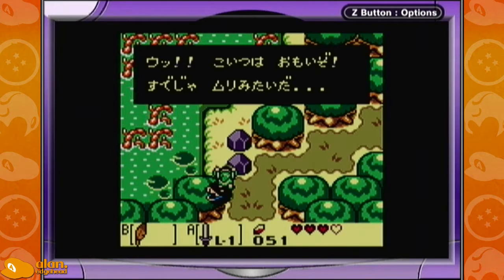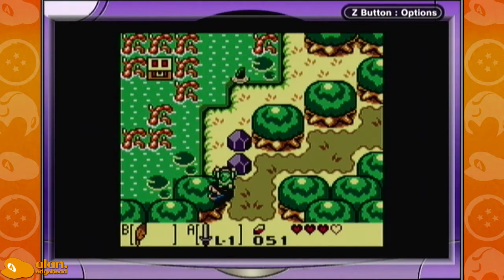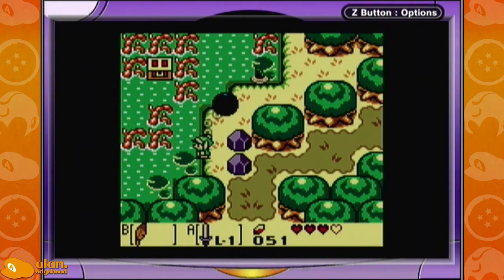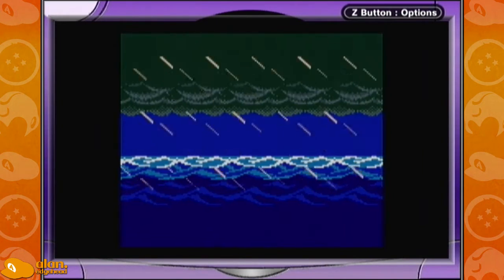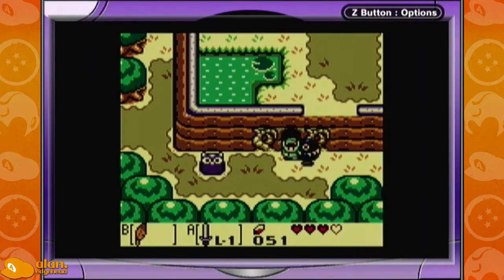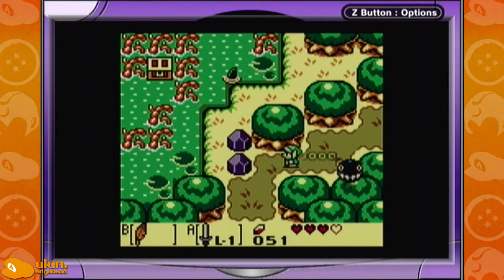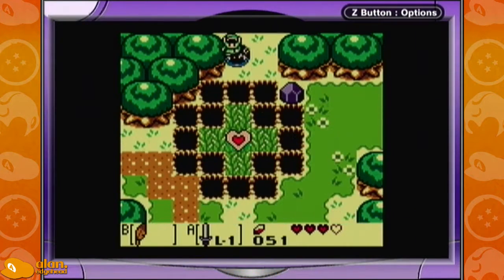It works every time. So when this text box goes away, just hold up and left and I'll be able to walk past the rocks. I'm going to do it again two more times just to see if I can do it in succession. For some reason on the file where I already had the power bracelet, it doesn't work. I'm pretty sure the text box is what causes that to work.